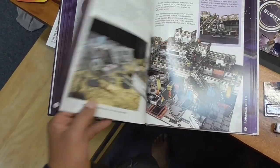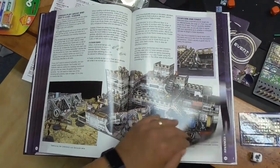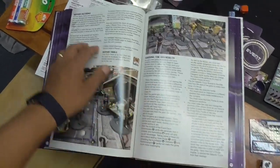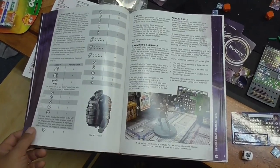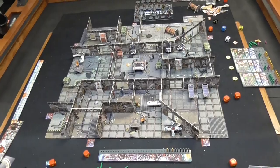There are advanced rules covering height, jumping down, moving objects, terrain, and jumping through windows — but I'm not going to go through all of those. Repair actions are also covered in the advanced rules. For the most part, you've got everything you need to play.